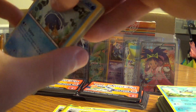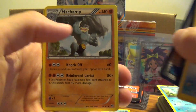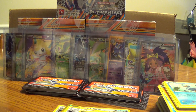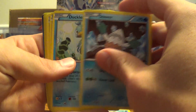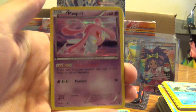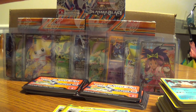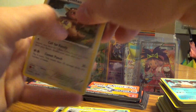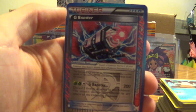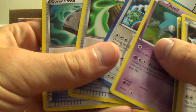Seven packs to go, and then we'll be done with half of one case. There's the Ultra Ball. It's the third G-Booster A-Spec that I've gotten — I wonder how many A-Specs are in this set. I've gotten five of them, but it's only been two different ones.